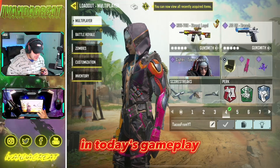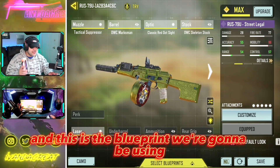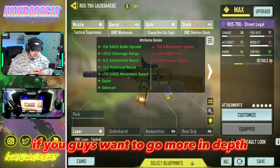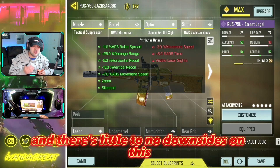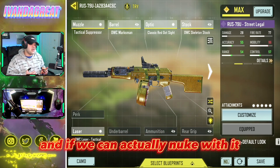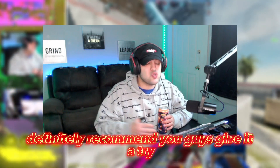In today's gameplay we're going to be taking a look at the RUS Street Legal. This gun actually did receive a buff this season, and this is the blueprint we're going to be using. Here are the attribute details if you guys want to go more in depth — as you can see it's a really, really good build with little to no downsides. We're going to go ahead and see if the RUS is actually still busting and if we can nuke with it.